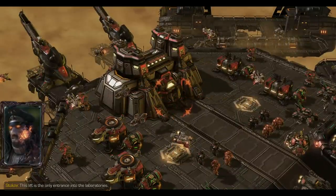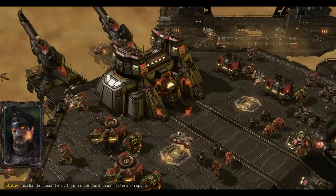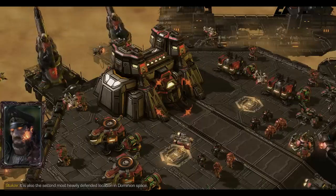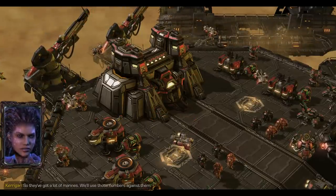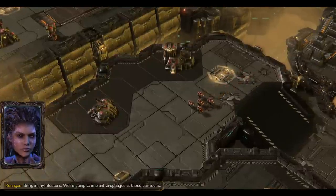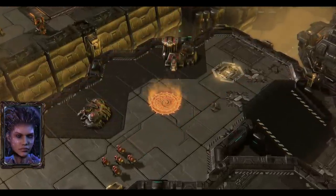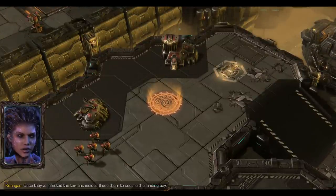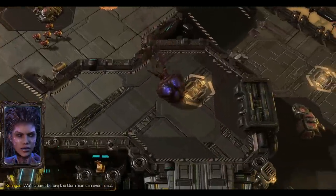This lift is the only entrance into the Laboratories. It is also the second most heavily defended location in Dominion Space. So they've got a lot of Marines - we'll use those numbers against them. Bring in my Infestors. We're going to implant Virofages in these Garrisons. Once they've infested the Terrans inside, I'll use them to secure the Landing Bay. We'll clear it before the Dominion can even react.